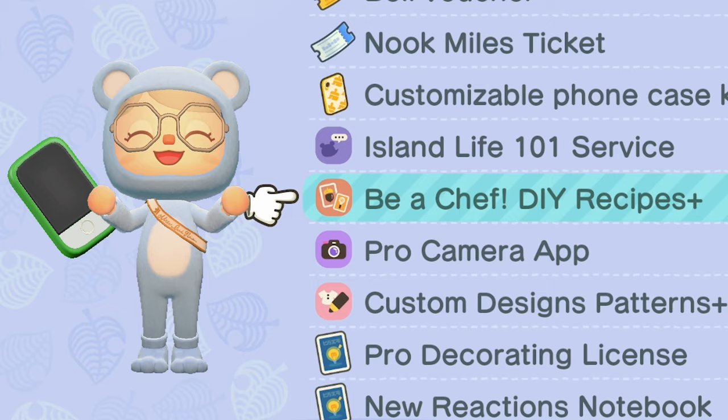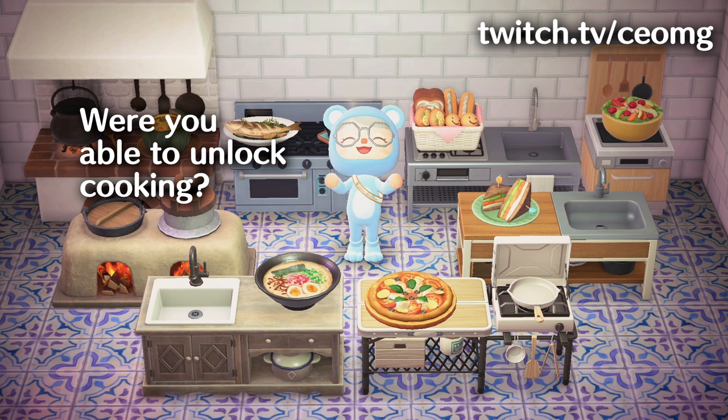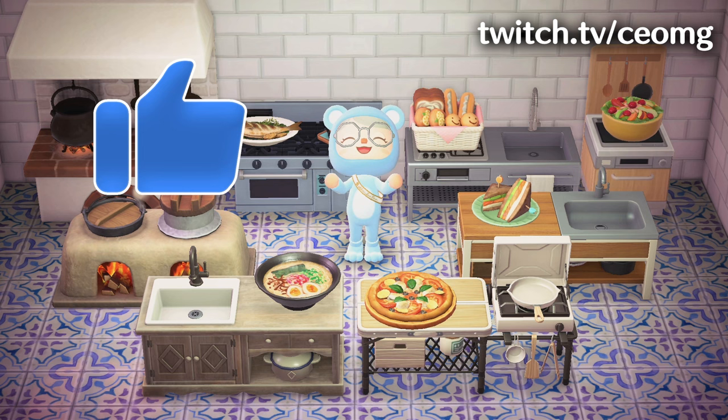And that's it. If you complete all these steps, you'll be able to start collecting recipes and cooking. Let me know in the comments if you were able to unlock cooking after watching this video. And if you have any other questions or concerns, let me know in the comments and I'll do my best to help you out. If this video helped you, leave a like on it and also subscribe to the channel so I can continue making videos that will help you out in Animal Crossing. I hope this video helps. Thank you for watching and I'll see you in the next one.